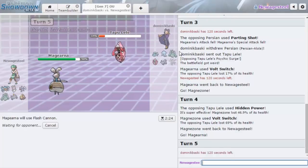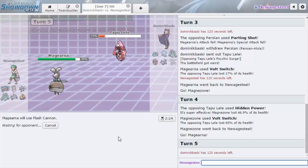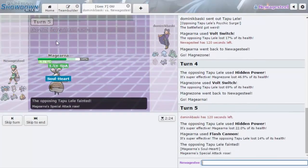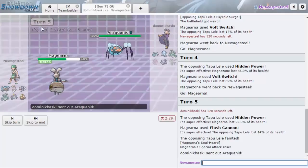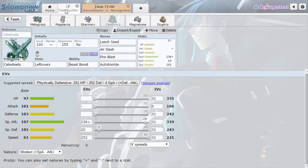His team isn't that slow. The only things I could Z-Memento on are like Nihilego, Celesteela, and Araquanid — so a decent amount of things. He just stays in and sacks it, which is awesome because now I get my Special Attack boost. He chooses to go Araquanid. At plus one, Flash Cannon definitely does the most — I don't think it'll knock it out but I want to go for it since I don't really need Magearna as much anymore.